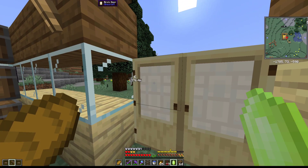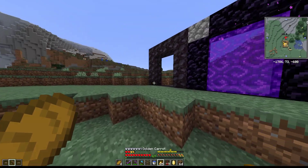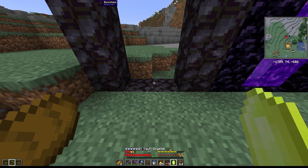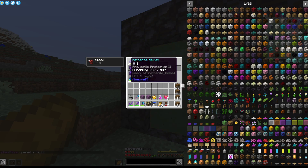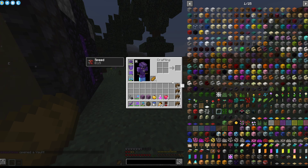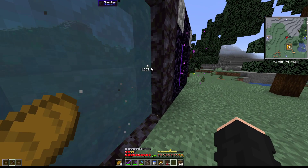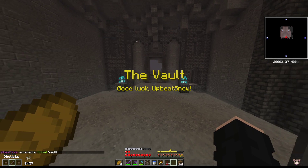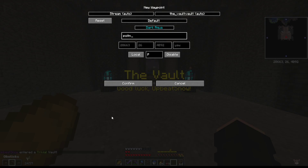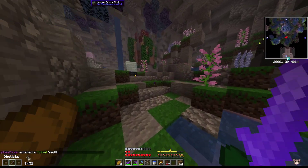Hello and welcome to yet another episode of Vault Hunters: The Return. We finished the netherite stuff — combined the last four of the seven pieces of ancient debris or netherite scraps and put them into my helmet. Made the shulker boxes, got some more wood, candy bars, golden carrots, everything's consolidated. Should be able to just hop on in — it's a trivial vault, so let's get going.